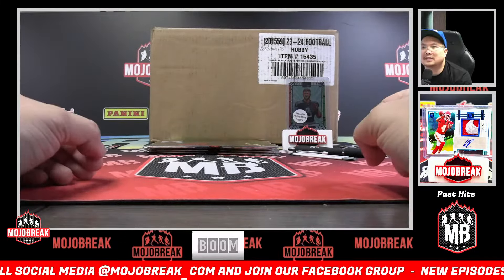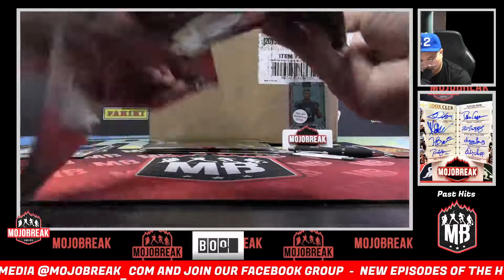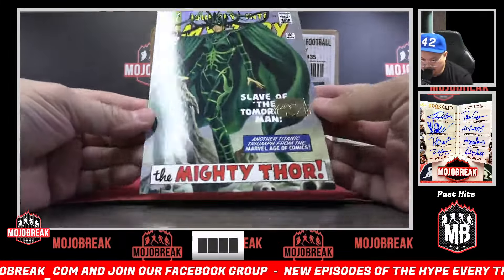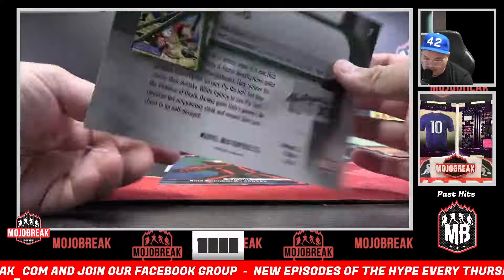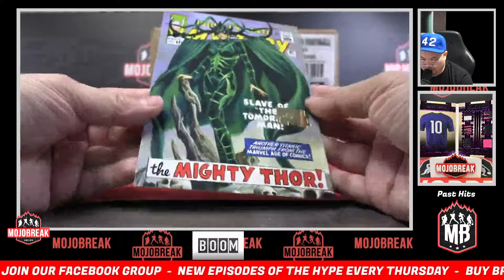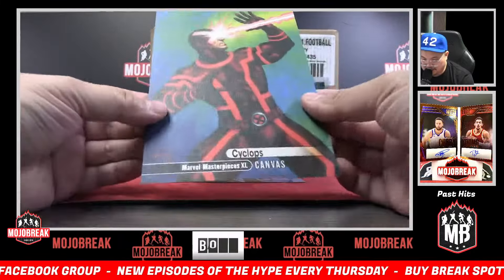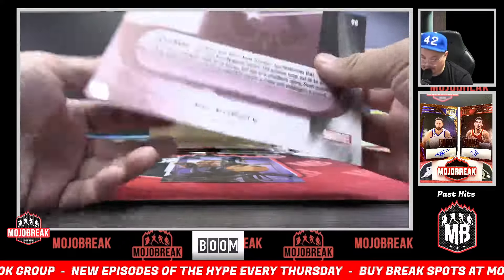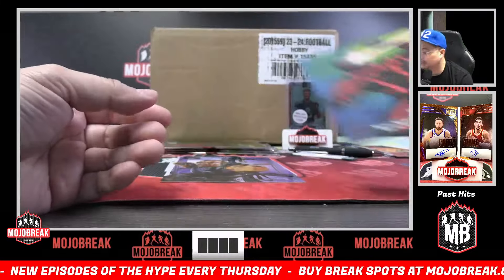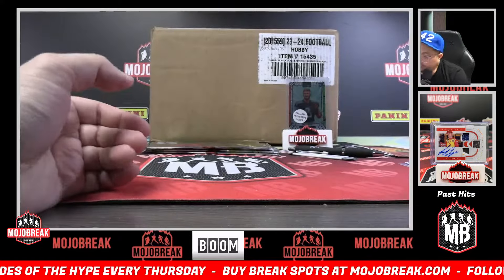Pack number six going to be for Brian — good luck Brian on your second pack. Another Hela — that's a gold foil, 523 out of 1499. And a pretty nice canvas of Cyclops — reproduction canvas Cyclops. Hawkeye base closing out pack number six for Brian.